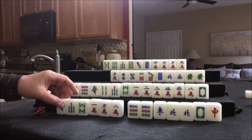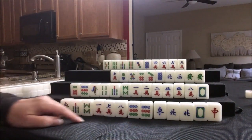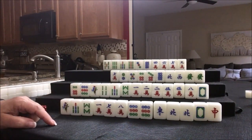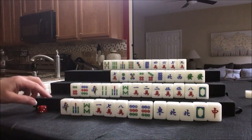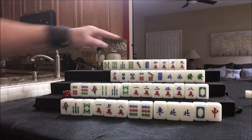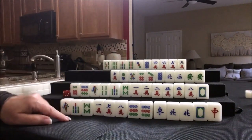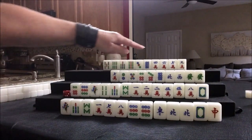In this case I think what I would do is discard the eight crack. It's pretty slim chance for us to get another 7-8-9. Let's see if that was the right way to go. Eight crack. We're good to go everywhere. You cannot chow from the player on your right, so we cannot take that eight.